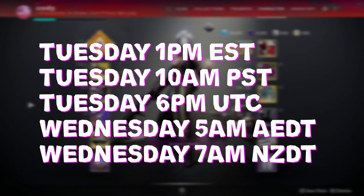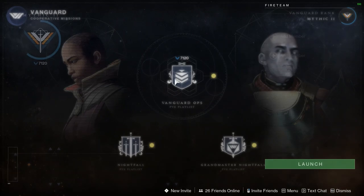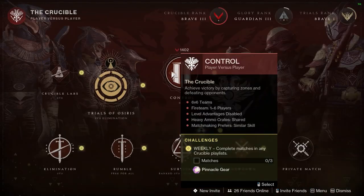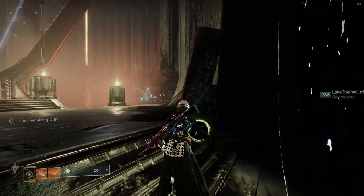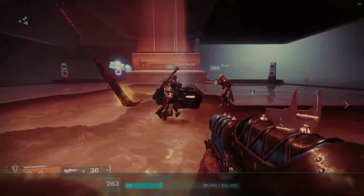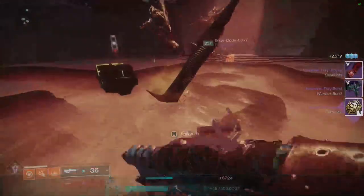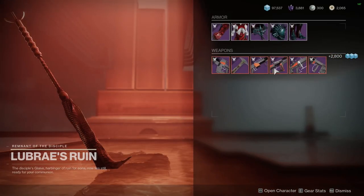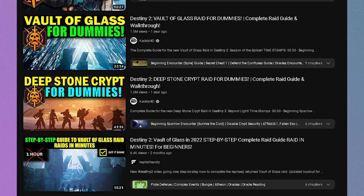Each week, powerful and pinnacle rewards for each activity reset at Tuesday 1pm EST. To get pinnacle challenges, you must do the following: Strikes must be completed as the current weekly element; you must play three matches of Crucible and Gambit. Raids and dungeons drop pinnacles as you go — the most recent raid and dungeon will give pinnacle drops on every encounter, meaning roughly four pinnacle drops per activity each week. These activities are quite hard and often include puzzles and mechanics that aren't immediately obvious, so I'll be making separate tutorials for each raid and dungeon.